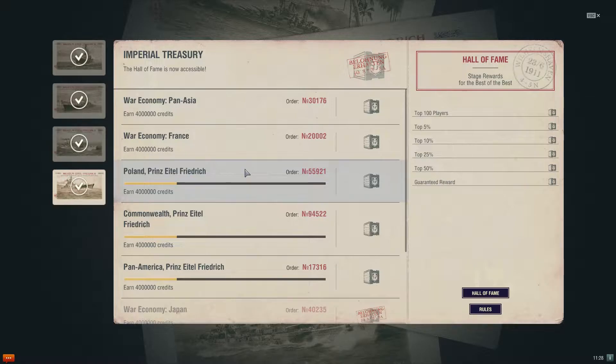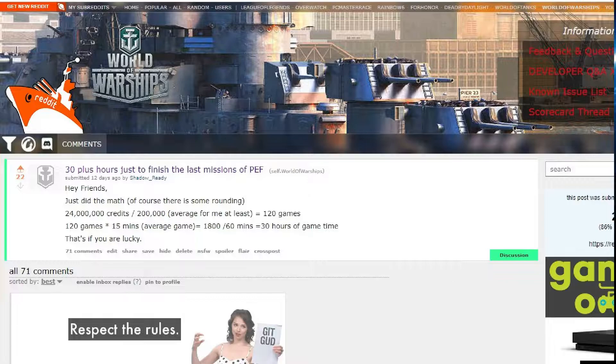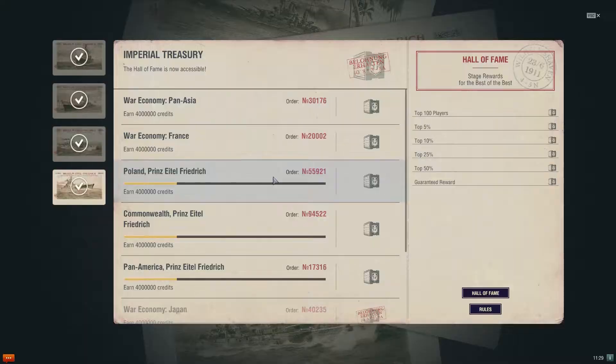You're trying to get 24 million credits to get one ship. I did the math on that — I'll put my little Reddit post probably right here — but that would roughly take you about 30 hours of game time, just on average. And that's crazy for a free-to-play person.